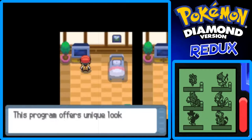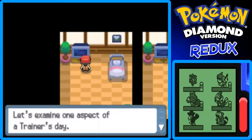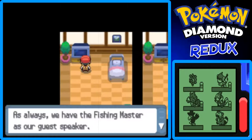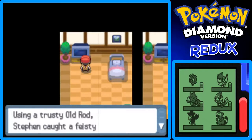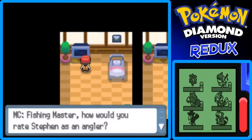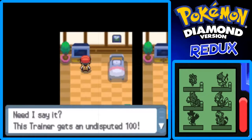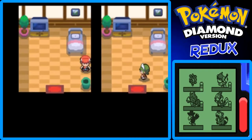What's on the TV? It's a show called Trainer's Day — specifically an episode of 'What's Fishing? Trainers with Rods,' featuring the Fishing Master. They look at Stephen's attempt at fishing with an old rod, catching a Magikarp. The Fishing Master rates Stephen a perfect 100. Until the next time, keep on fishing.